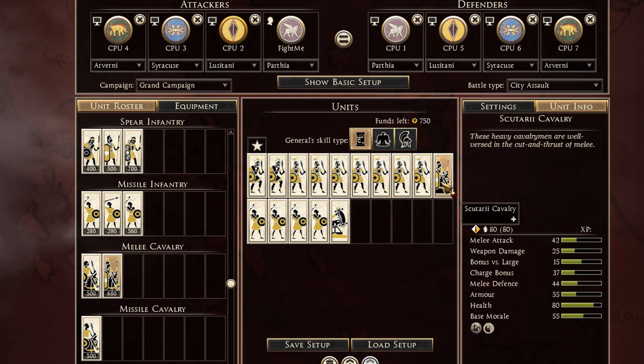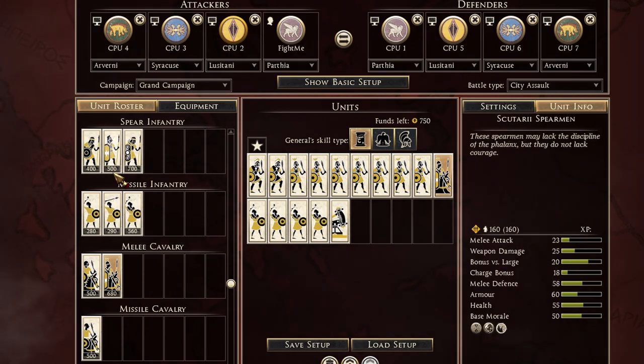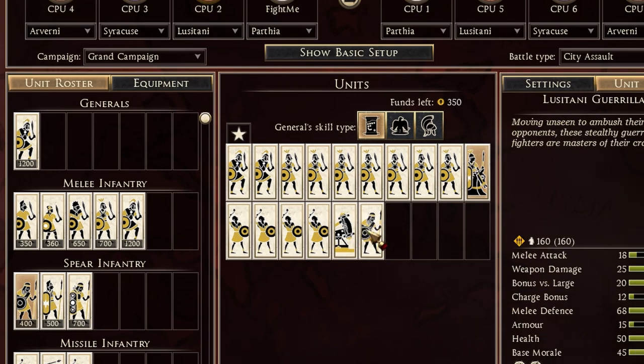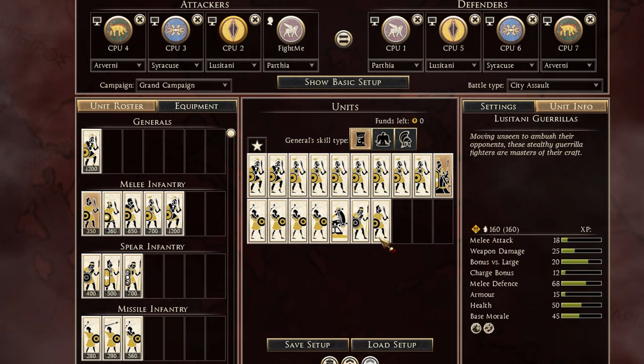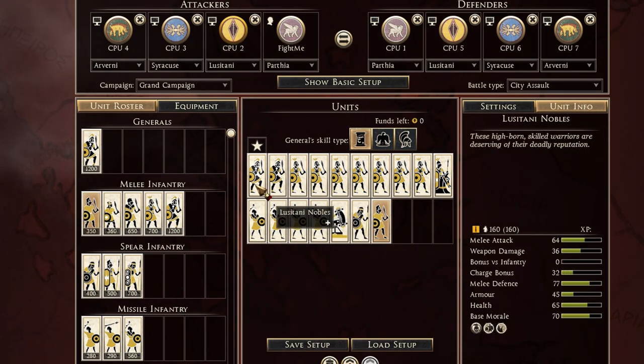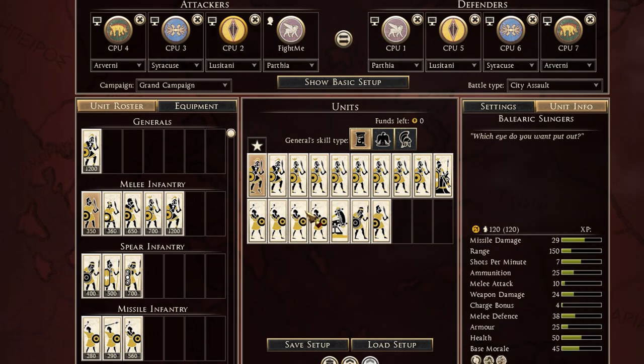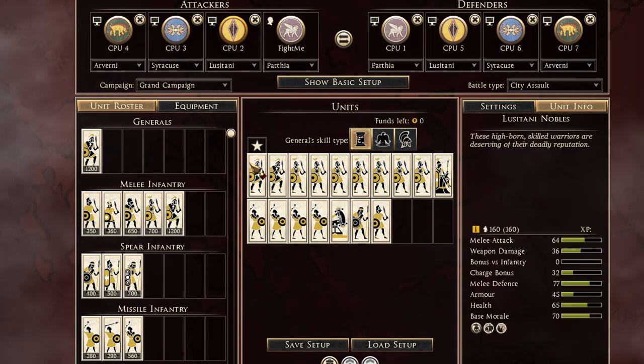Having one cavalry unit even on attack can be very useful. Finally, you want to get one Lusitani Guerrilla for the guerrilla deployment — to deploy the tortoise and towers close to the wall and take out the enemy artillery. Then finally one Iberian Swordsman with five pilum rounds, a very nice unit but with low armor so it's risky. And there you go, that's the Lusitani army I would bring.